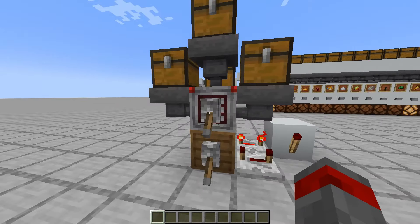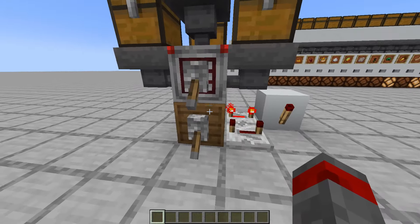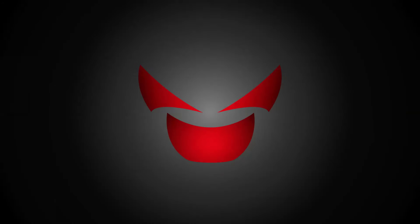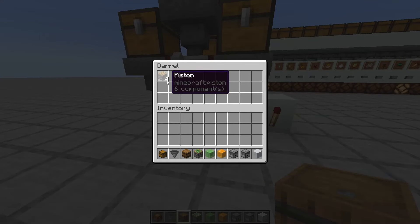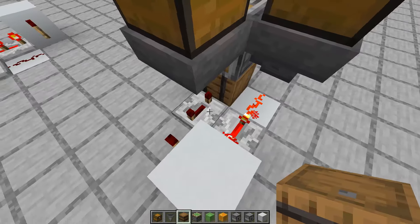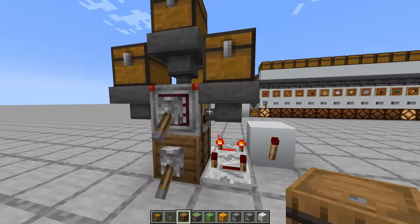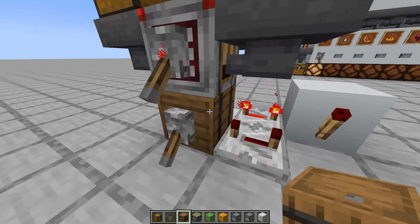What we have here is an automatic piston crafter. As the name suggests, it crafts pistons automatically. If you flick these levers, you can see that it automatically crafts pistons. All you need are chiseled stone bricks, torches, redstone dust, a couple of hoppers, your crafter, and a barrel — you need to use a barrel, not a chest.